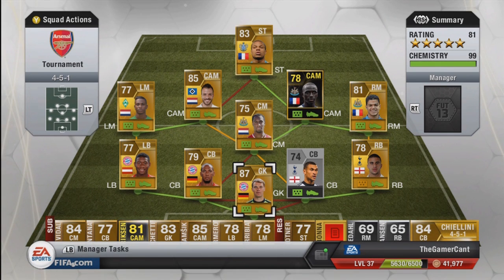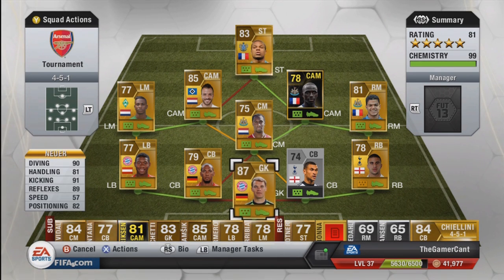I'm going to walk you through the team, then go on some gameplay and talk a bit more about it. So in goal we have Manuel Neuer, the absolute tank of a goalie, absolutely brilliant. One of my favourite goalies on the game, possibly the best on the game. He's very, very good — tall, good diving, good handling, good kicking and good reflexes. Everything you want in a goalie.